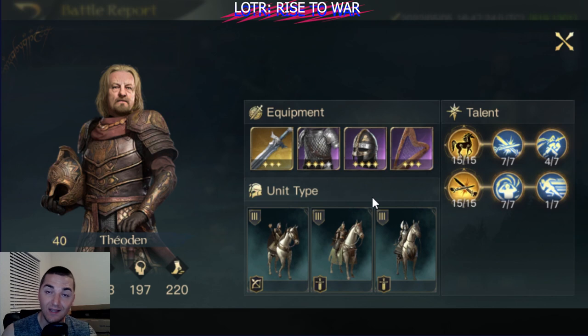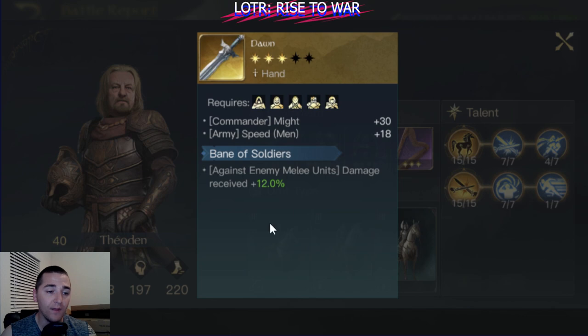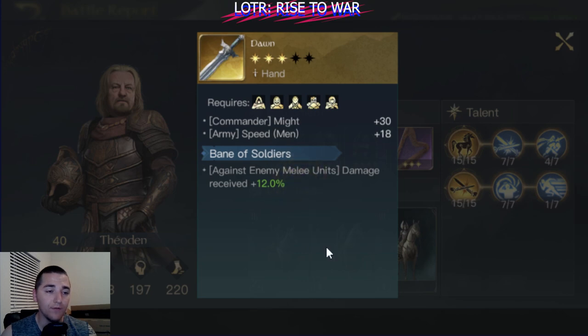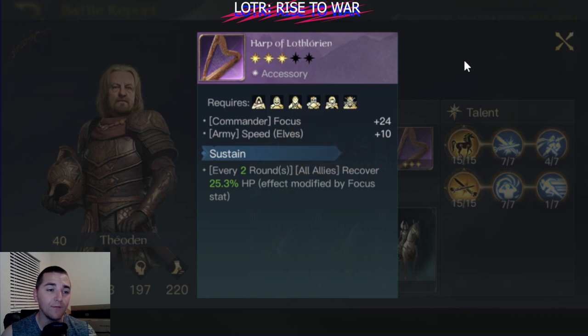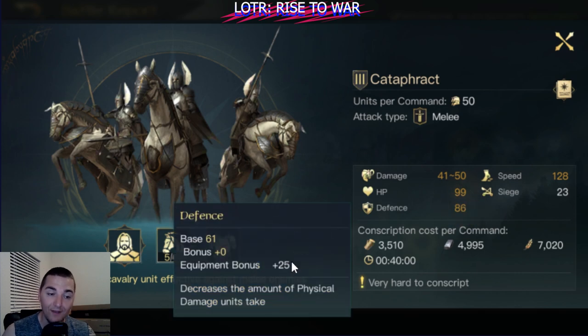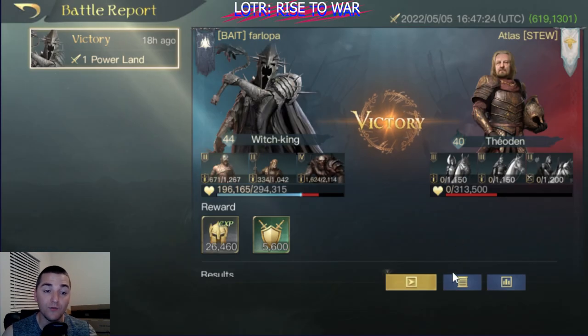Against the enemy Theoden, this Theoden has slightly better gear — he is a couple of levels lower, level 44 versus level 40, with a little bit better gear. So it's not quite apples-to-apples, but still a pretty good comparison. He has a really strong ability from Dawn, some good defense from Scale Mail and Horseman's Helm, and some healing from Harp. So his Cataphracts probably have disgusting defense — they have plus 25 defense from the gear.